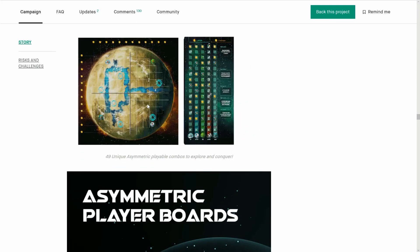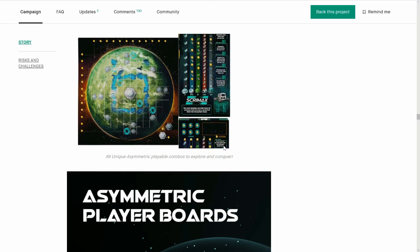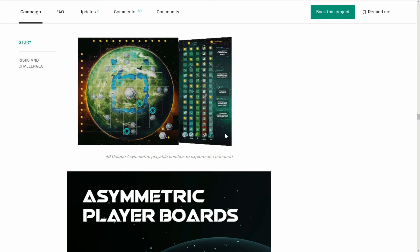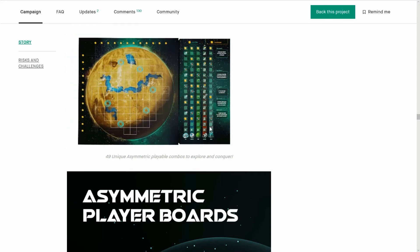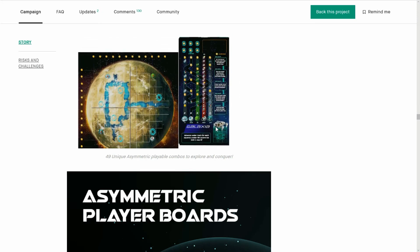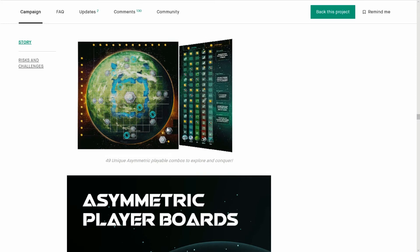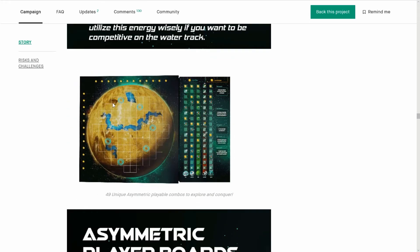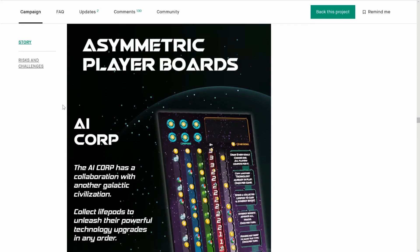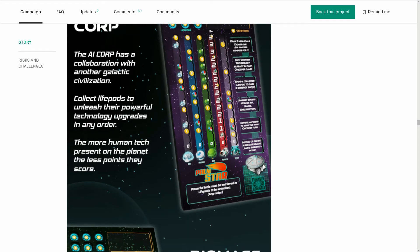Now we can see the changes with the companies. You can see the rovers are different with different companies, and that would be a great stretch goal. Look — you've got a hovering one here for Galaxia. So potentially that's going to come. Asymmetric play boards — these are cool. Look at that rover. Come on, guys — you've already got the art, you just need to get your sculptor on it. Get on it!